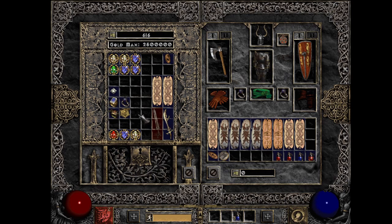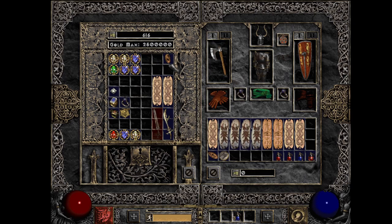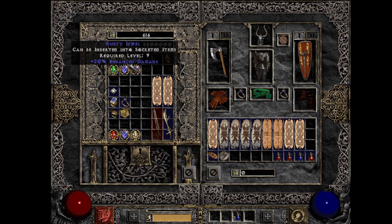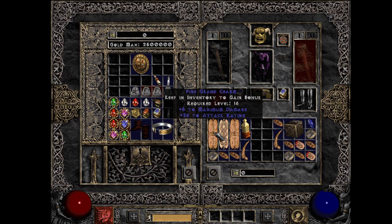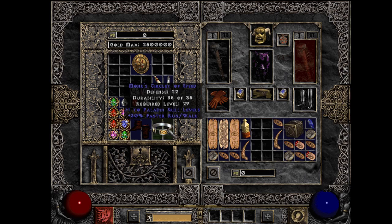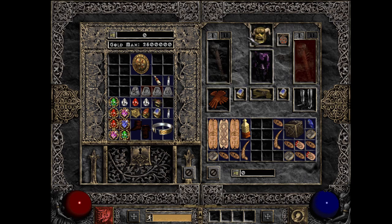When looking for gear, search for items suited to whatever level your low level dueler is. As a level nine, you might want magic rings or alternative weapons. If you can't find a six-socket war axe, a rare weapon would work well. Keep an eye out for max damage and enhanced damage jewels, as well as minus 15% requirement jewels. Faster hit recovery charms are also great. Max damage and attack rating grand charms are harder to find but extremely good. Small charms with life are relatively easy to find. Items like a circlet with plus one to skills and 30% faster run/walk are great pickups, along with base items like a six-socket war axe or a three-socket magic helmet with base 20 life.